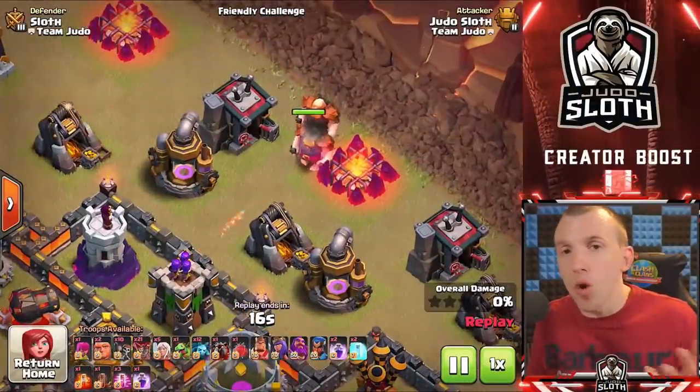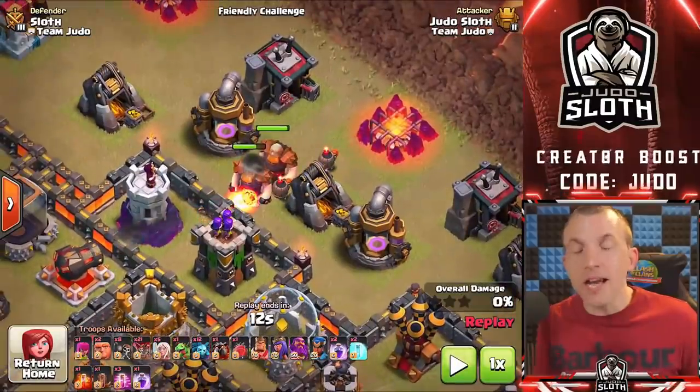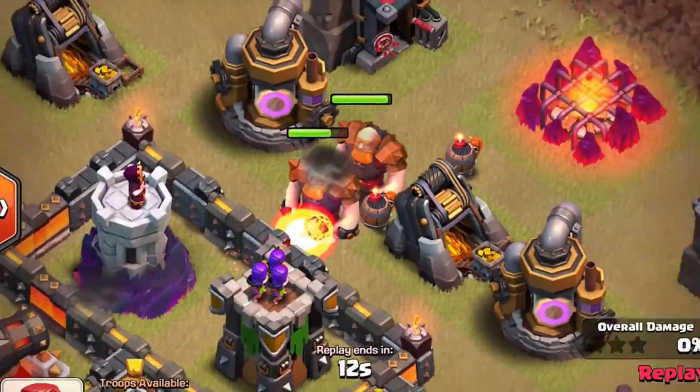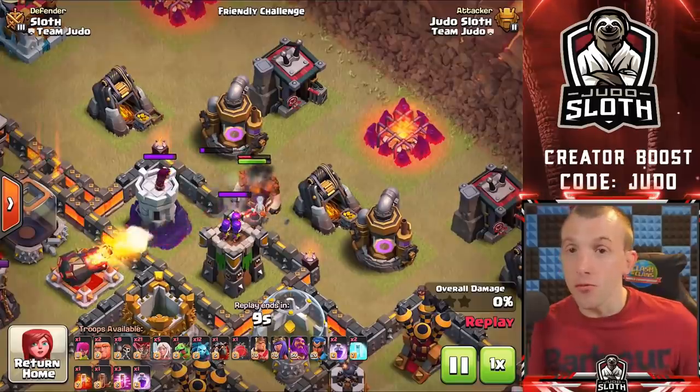Wall breakers are incredibly vulnerable, so you need something to tank and distract the defenses. At lower level, that is probably just going to be giants. However, as you get higher up, you might want to use your queen as part of a queen charge. Just make sure the defenses are shooting at her first before you send in the wall breakers, and they should be comfortable from there.